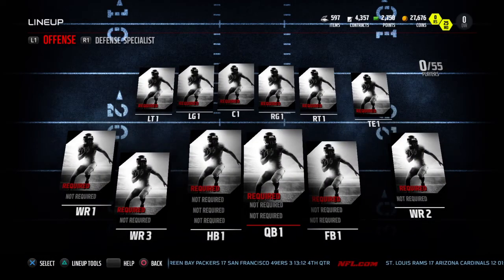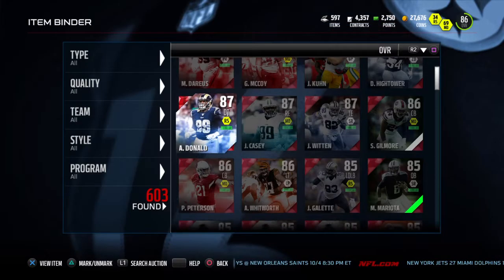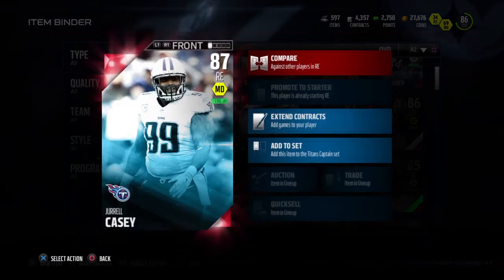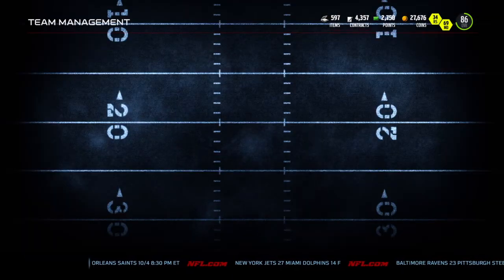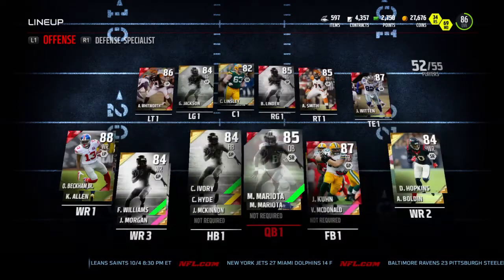Once you've removed every player from your lineup, you should essentially have a completely blank lineup — zero overall, nobody in your lineup. Once you've done that, go ahead and back out of the screen. It's going to say 'Are you sure?' — just go ahead and hit continue. And then at that point, whenever you're faced with the situation where your item is in a lineup that you want to auction...